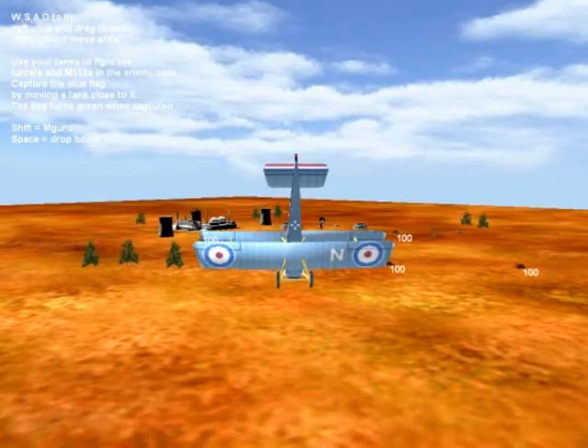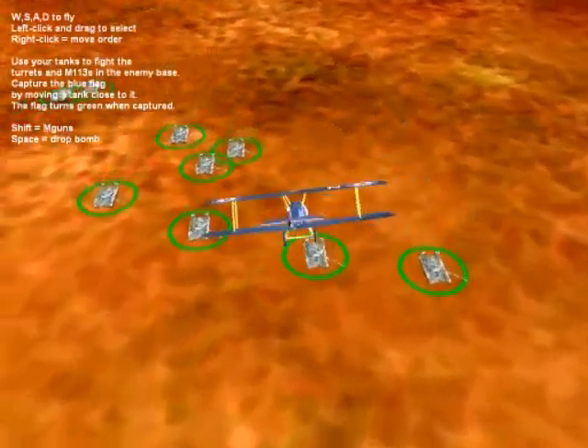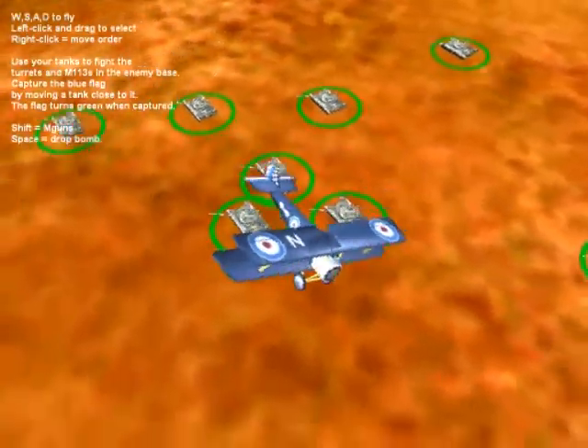Now I'm looking towards the base and I'm going to right click, and that tells all my tanks to move towards the base. Here I am, zooming in for a closer look, inspecting the troops.